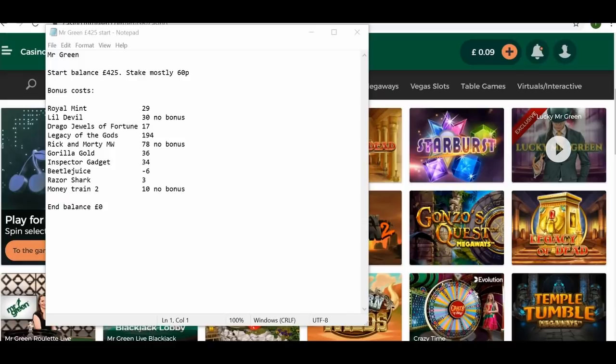So I abandoned that and then played Guerrilla Gold. Inspector Gadget gave a few good wins. And then with minimal money left, about £7 in the bank, I managed to land Beetlejuice and Razor Shark. So more than I was expecting in terms of bonuses here. And I'm going to start this one off tonight with Drago, Jewels of Fortune.